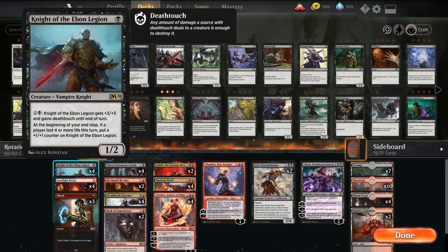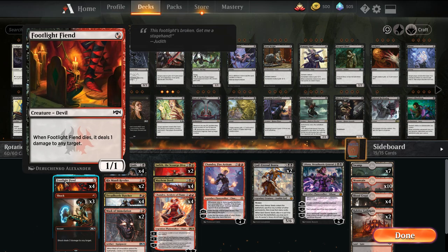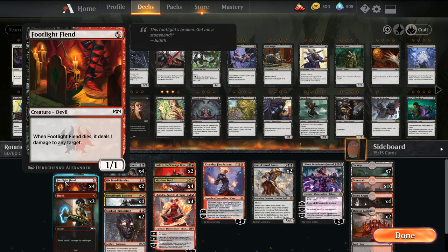Going through the deck, we have one-drops. I've replaced the Fanatical Firebrands with a couple more Knight of Ebon Legion — I was playing two in the other build. It's a one-drop that scales great in the late game: as our opponent takes more damage it gets bigger and bigger, and it has the ability to gain Death Touch when needed for three mana. Footlight Fiend pings for a damage when it dies, so it works well with sacrifice effects.